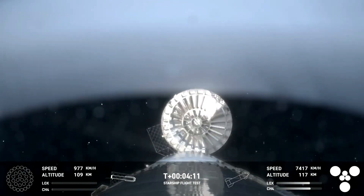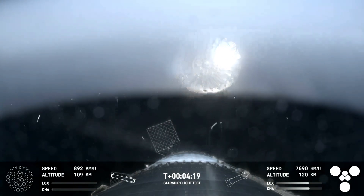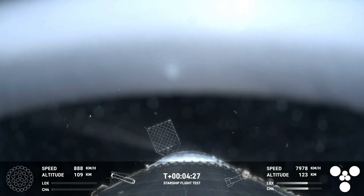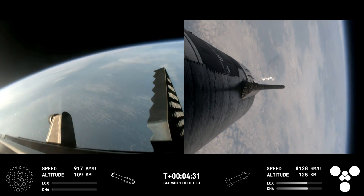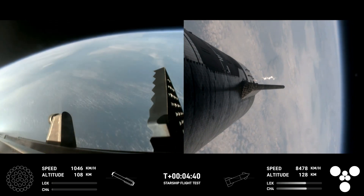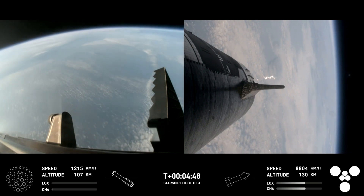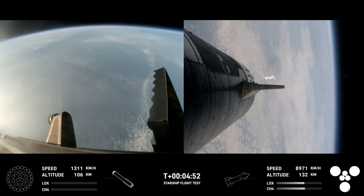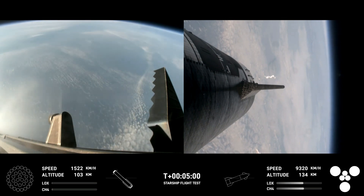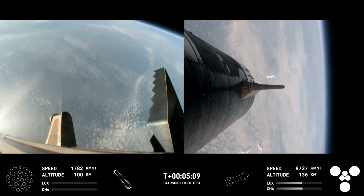Right here is our view of the jettisoned hot stage. As we mentioned, this is a temporary fix to help reduce the weight of the booster. Future iterations will have a lighter-weight integrated hot stage structure that won't need to be jettisoned. After we jettisoned that hot stage, the booster will begin to attempt its water landing in the Gulf. In the meantime, the ship will coast for about 40 minutes or so up to an altitude of 214 kilometers, and after its coast phase it will attempt a controlled re-entry, including a flip maneuver and a landing burn just before splashing down in the Indian Ocean. Trajectory is looking good for the ship, which is on the right-hand side of your screen.